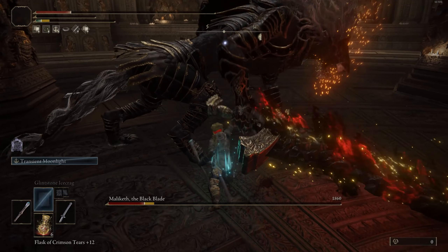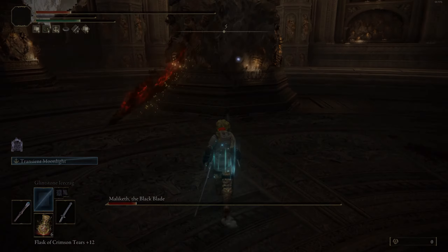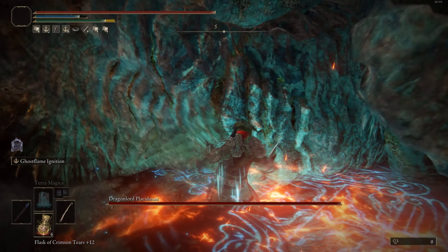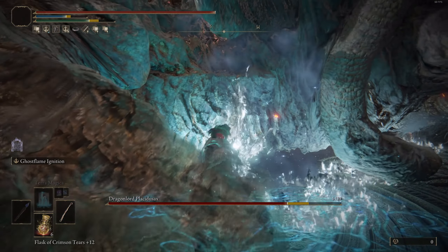One thing I'd like to add to this build is the Snow Witch Hat, which boosts cold sorceries. This whole build is based around inflicting frost on enemies before engaging in melee, because Glinstone Ice Crag is one of the best sorceries — very quick and very good at building up frost damage quickly. When you inflict frost you deal more damage and the enemy moves more sluggishly.